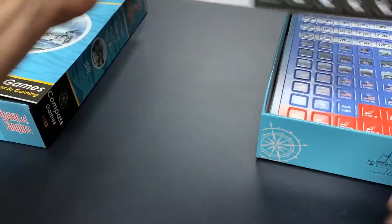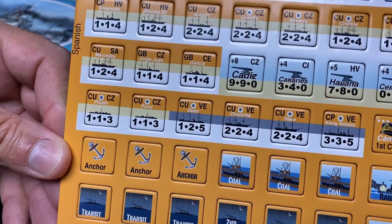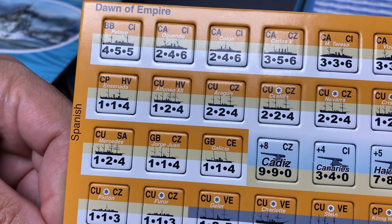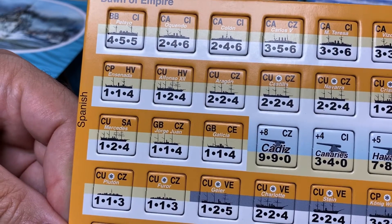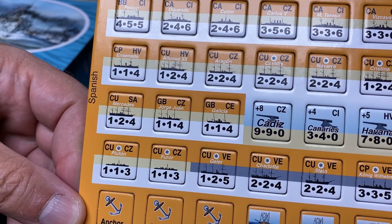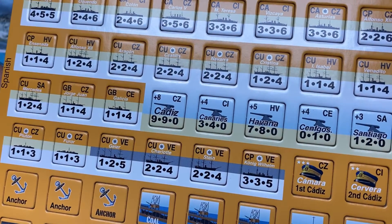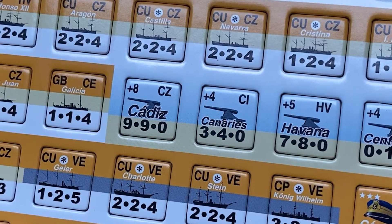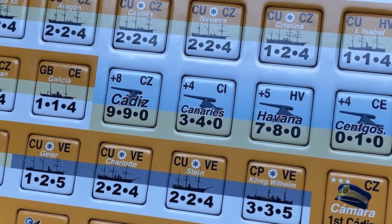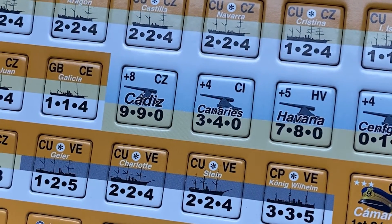Let's take a look at the counters. The counters are five-eighths of an inch. Here we see the Spanish ship counters — you have the Pelayo battleship, and the numbers at the bottom from left to right are attack, defense, and movement allowance. You have battleships, different types of cruisers, and port units representing the defenses of the ports: Cadiz, Canaries, Havana, Cienfuegos, and Santiago. They also have attack and defense ratings, movement allowance of zero, and a minefield rating in the top left corner.